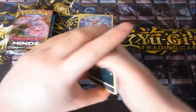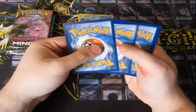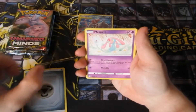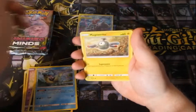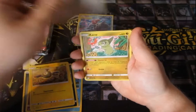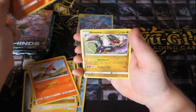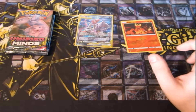Once again, the sun's out so I can barely see anything. There's the code and it's gone. Let's do this. We got ourselves a Metal Energy, Mesprit, Sableye, Lapras, Sneasel, Magnemite, Slakoth, Axew, Fletchling, a Reverse Foil Magmar, and a Nidorina Normal Rare.